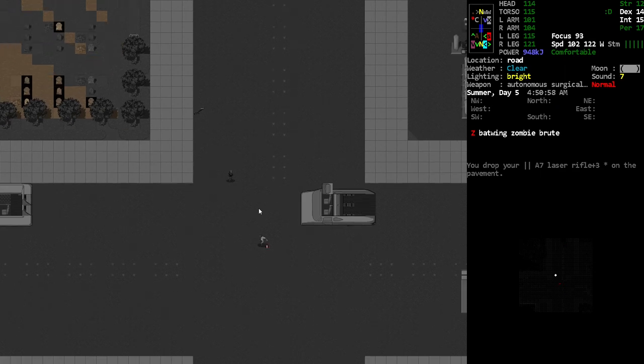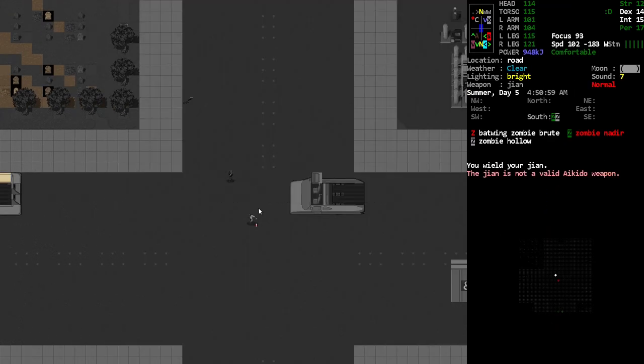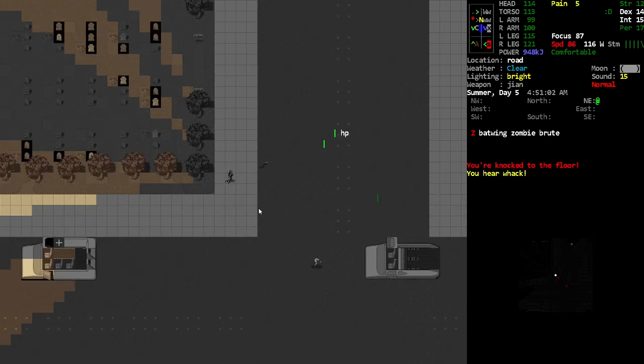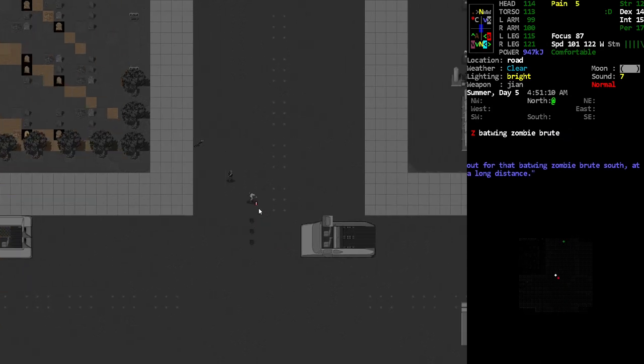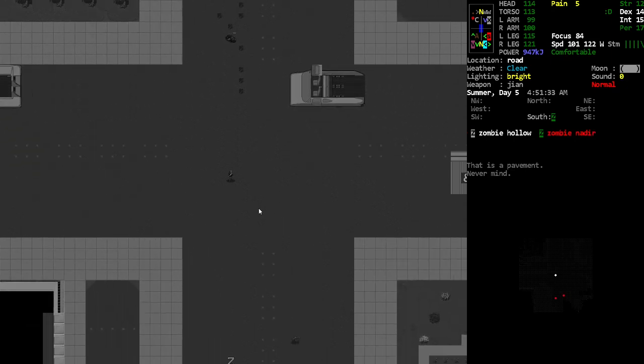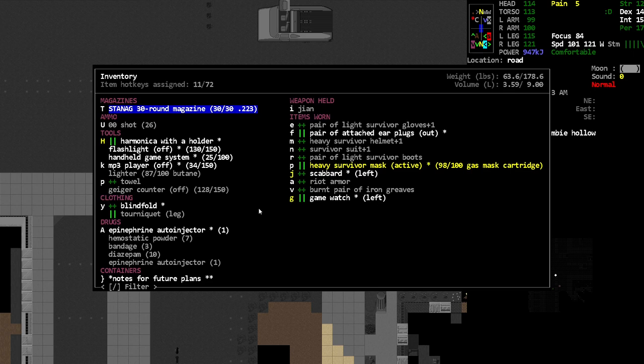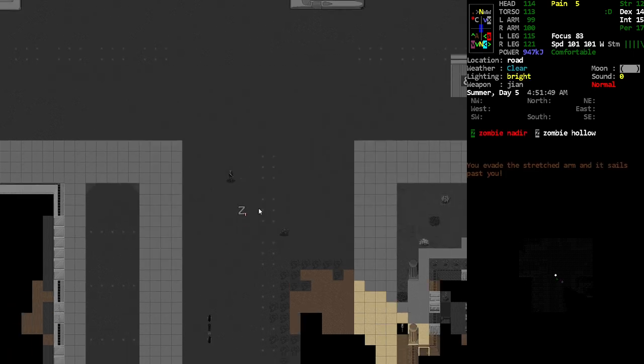I'm just gonna go melee at this point — Nosh needs to take these things out in melee. Batwing? Yeah, I don't care, bring it. Do I have my gas mask still? I actually am wearing my gas mask, that's kind of silly.